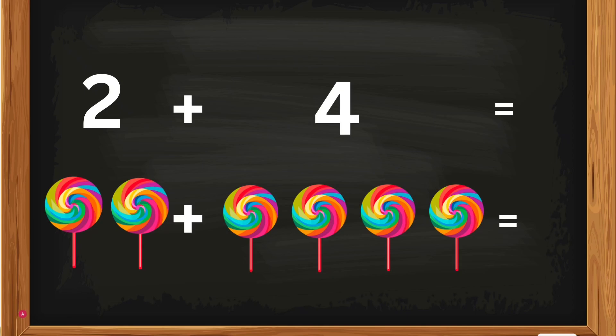2 plus 4. 2 lollipops plus 4 lollipops — how many lollipops, Kates? 2 lollipops plus 4 lollipops equals 6. 2 plus 4 equals 6. Good job, Kates!